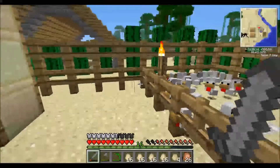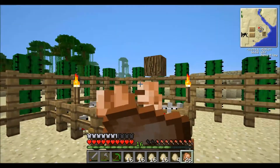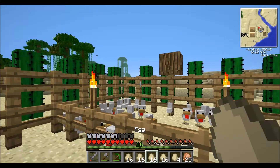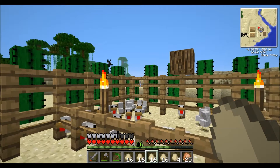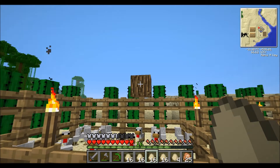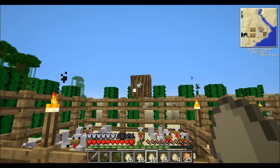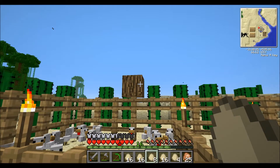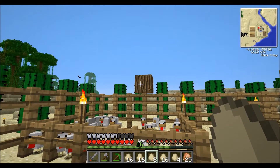Okay, I hit level 16, almost level 17, and I'm going to stand here and eat a piece of chicken. I got a few eggs, over a stack of raw chicken, over a stack of feathers, and a lot of eggs. What I normally do is bounce eggs off that piece of wood on the fence so I'm not hitting the chicks. That's how I keep the numbers up - it makes a good little XP farm and gives us lots of chicken and feathers.